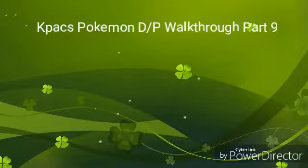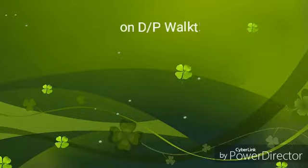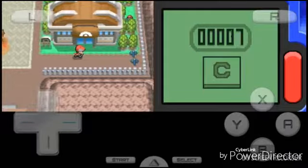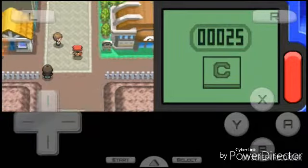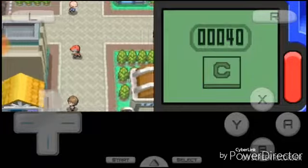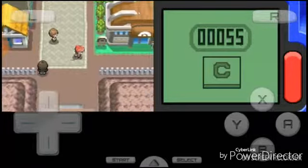K-Pack's Pokemon Diamond and Pearl version walkthrough, part 9. Hey guys, welcome back. In the last episode we finished up the stuff in Eterna City, so now it's time to take on the Gym Leader.